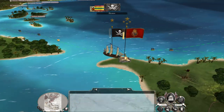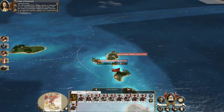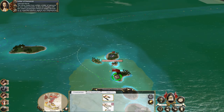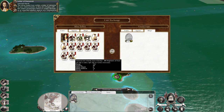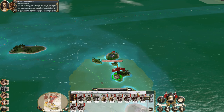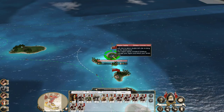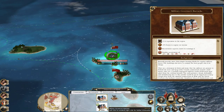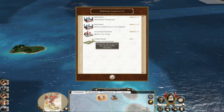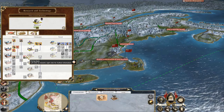The ruling classes have written a letter of demands to your national leader as they are unhappy. Failure to comply will lead to an organised rebellion against you. Not anymore it won't. Let's put the Governor's barracks in to get the repression up. Good old repression. Drill school has been done - get on to fire by rank.